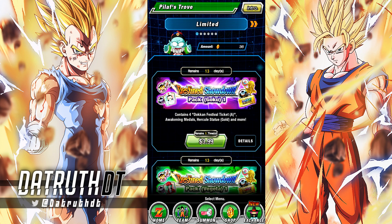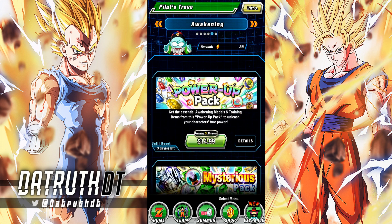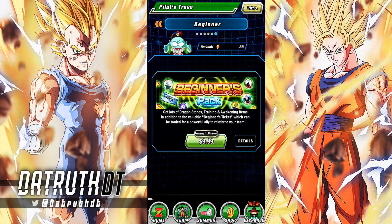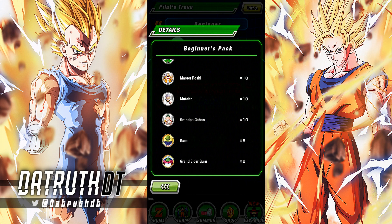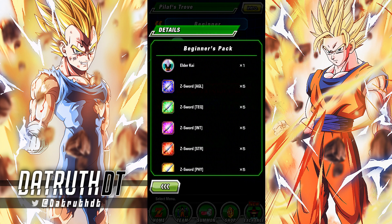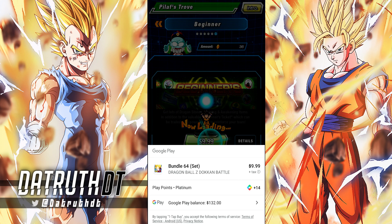Let's go ahead and head over to the Pilaf's Trove. I did pick up some Google Play credit — the one good thing about maintaining a global account is that when I buy stones on JP, it gives me these Google Play points, but I can only use them on global. Right now I've got like 100 bucks in Google Play credit. So let's go all the way to the right — the beginner's pack. We'll get one of these tickets, 15 stones, some Kais. This account needs medals, training items, everything, so this is all actually pretty useful.